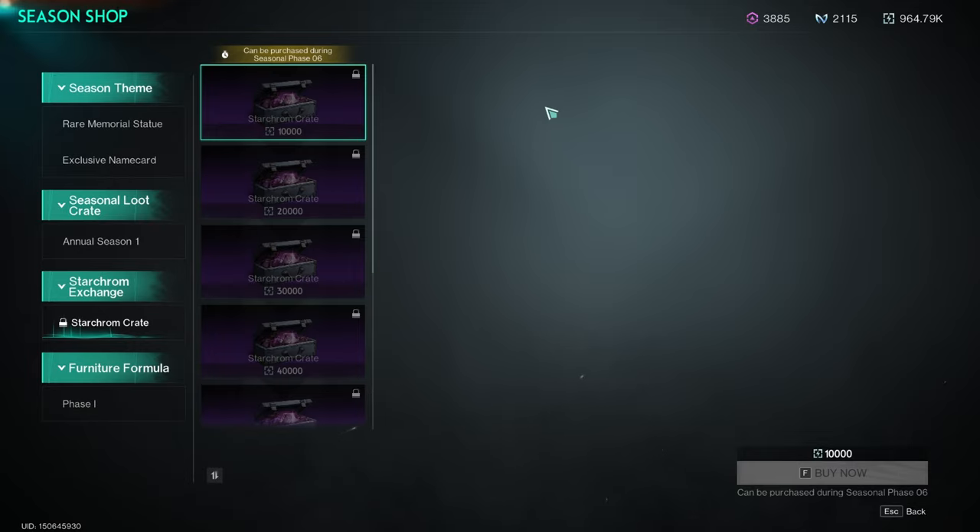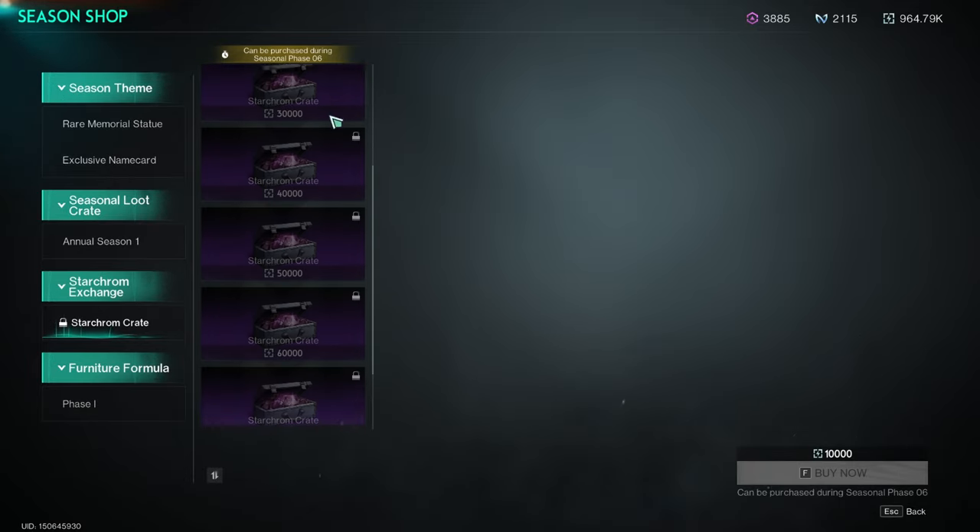Building up your EL is important because when you reach phase 6 you will need them to buy the Starcromb crates.